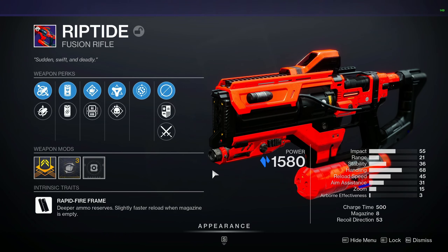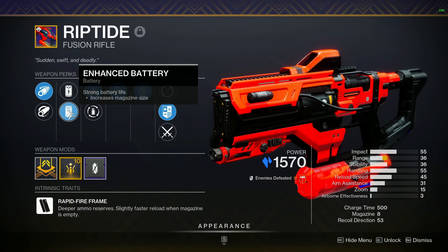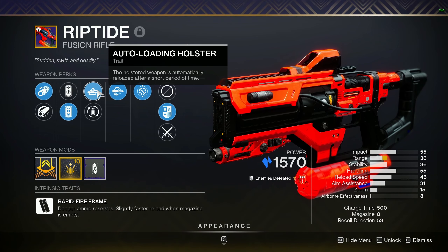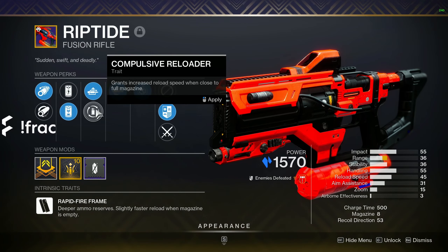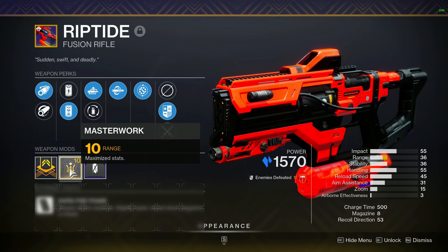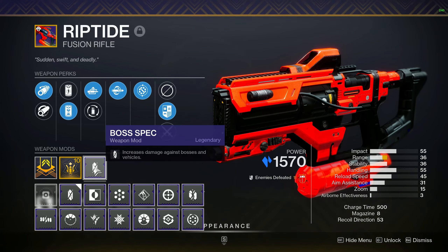I personally farmed for this specific roll and plan to use it heavily once Lightfall drops. The barrel doesn't matter much, but typically you want whichever one gives a little more stability to tighten the bolt spread. The most important perk in the roll is the magazine — Enhanced Battery puts the mag at 8, meaning you get four shots of Chill Clip before it becomes a regular fusion. I wanted Auto-Loading Holster, but Compulsive Reloader is also solid since you can reload very quickly and get those Chill Clip shots back. For a perfect roll I'd still want a reload masterwork, and with Enhanced Battery pushing the mag to 8, I can run Boss Spec or Major Spec instead of Backup Mag for that extra damage.